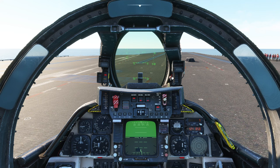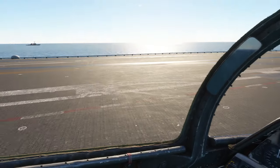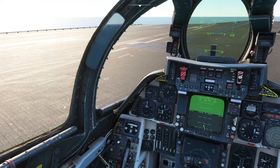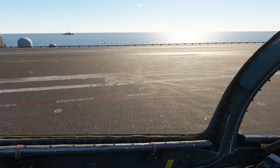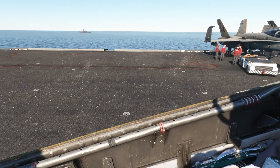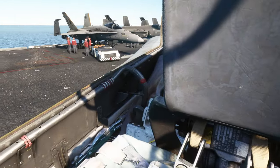So once you've got it installed, this is one of the carriers in the group. If you look out sideways, you can switch this on and off in the cockpit. You'll notice the sea is going past fast — we are actually moving. And that's one of the features of the Super Carrier add-on. We've also got other ships in the group, which is what you'd expect.